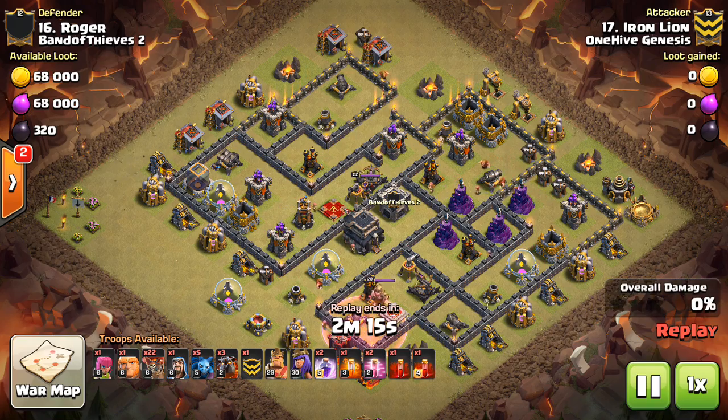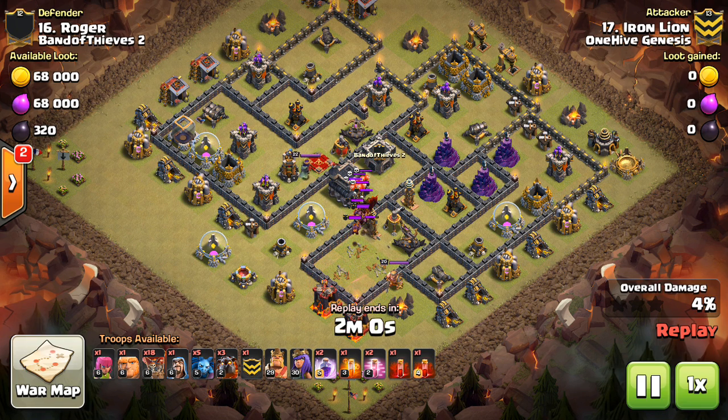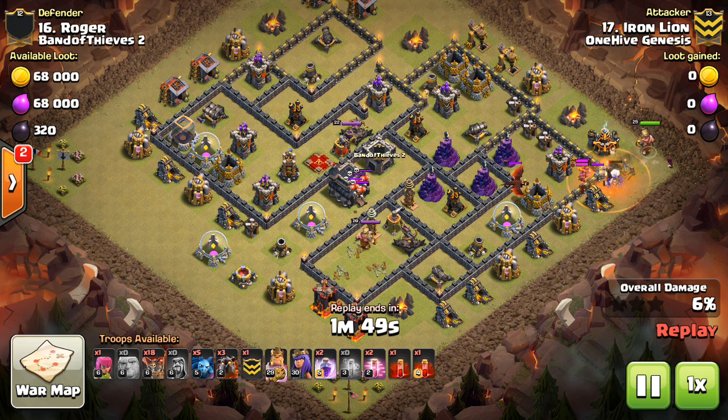Let's take a look at another attack. You can see Iron Lion has two Skeleton Spells. I like what he does here — people don't do this enough: just a few balloons with a Haste to come in and get some value. In this case he gets an entire air defense taken out, plus a CC lure, plus a Skelly Trap lure. Incredible value there. At least this way he knows the Hound he sends in will be targeted first instead of his balloons.